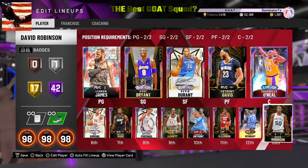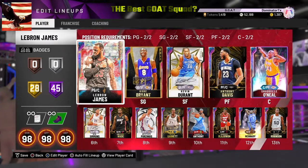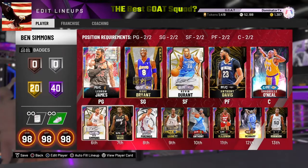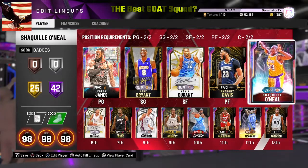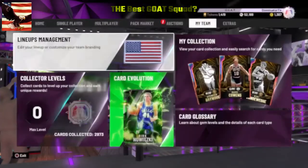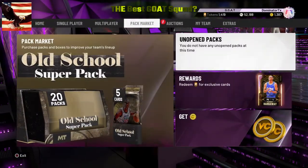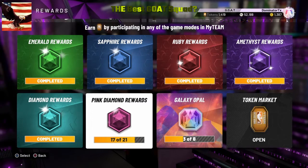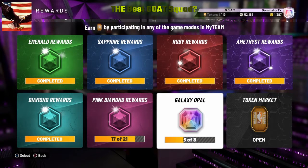If 2K would have come out with a new list, I'm pretty sure Wade, Garnett, and David Robinson would be the all-time NBA 2K20 third-best team. I can't even tell you how many Hall of Fame badges I have in total — as you can see, it's a lot. I also have 1,419 tokens after collecting every single one of these, and I'm at 17 of 21 — I needed 15 to get the pink diamond basketball — and three of eight.